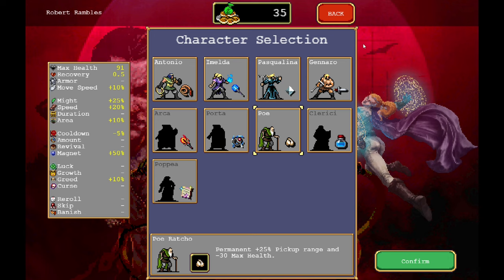Let's go with Poe today. He is going to begin with Garlic and has a plus 25% pickup range, but a negative 30 maximum health. So more so than ever, we're not going to want to get hit.